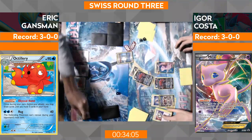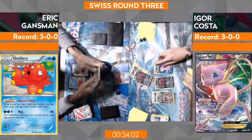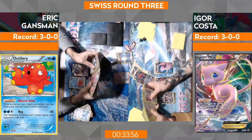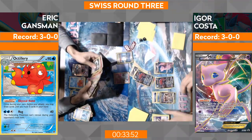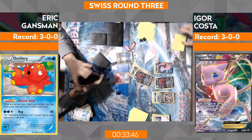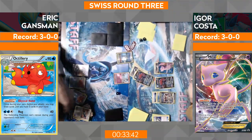He's going to go ahead and go for the knockout — Igor's down to two prizes. I wonder what Eric's out is right now. I think the big thing is knocking out the Mew in some way. Depending on what he evolves into, the Gallade didn't get any energy on there. Maybe he could go for a Gallade or something like that — you can't knock that out without two energy attachments on that Golisopod. Zoroark's not going to knock it out.